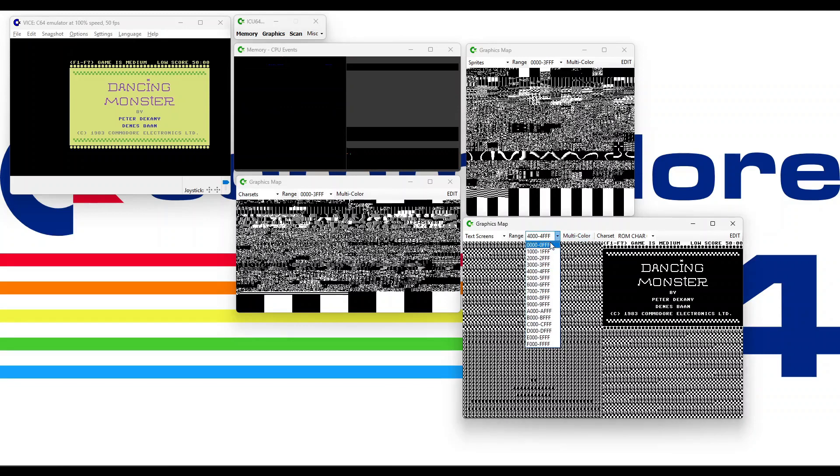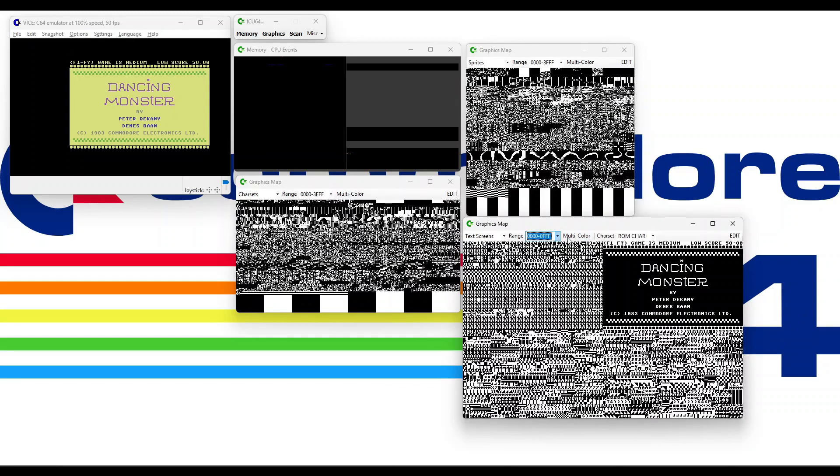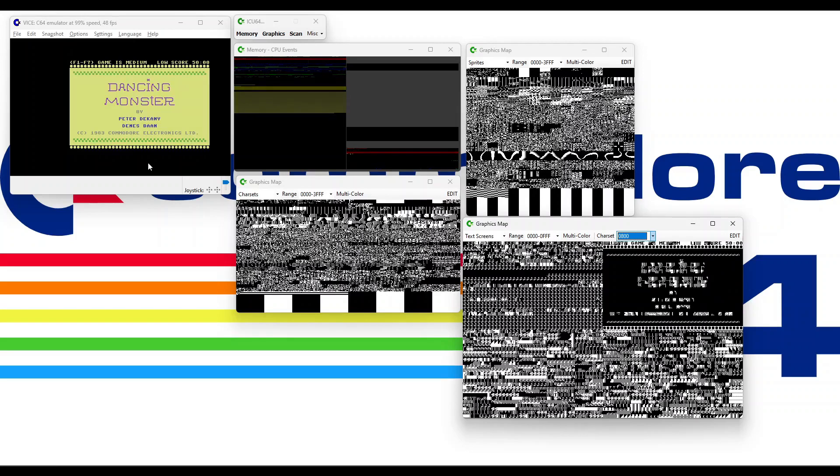The real graphics data is actually rendered by the Commodore 64 from the first bank, and the screen is actually at 0.400, so it doesn't change where the screen is. It uses a customized character set — basically the dancing monster is a customized character set in the first bank.